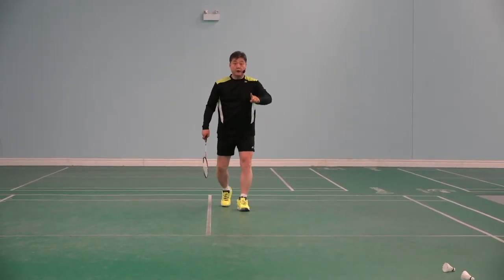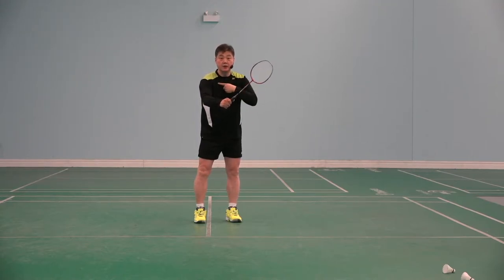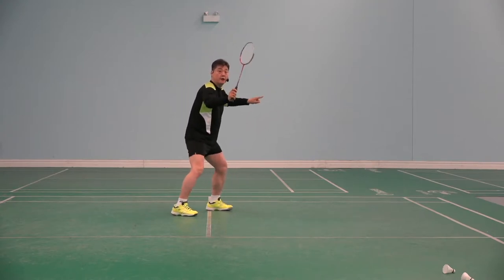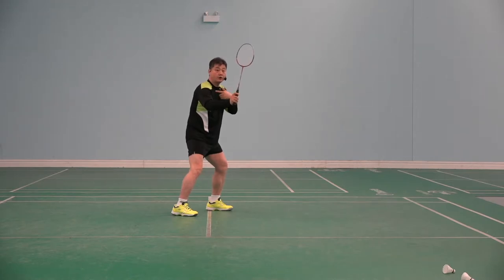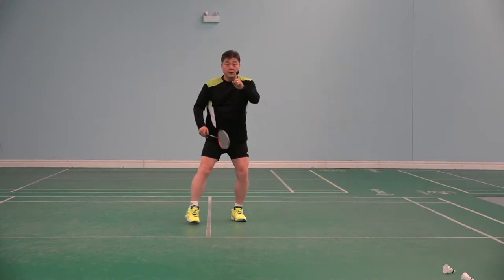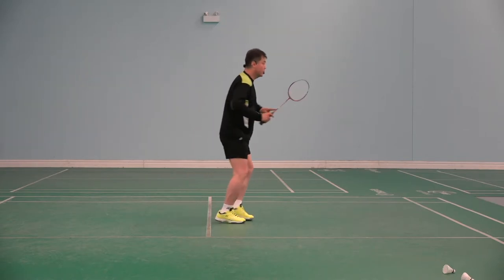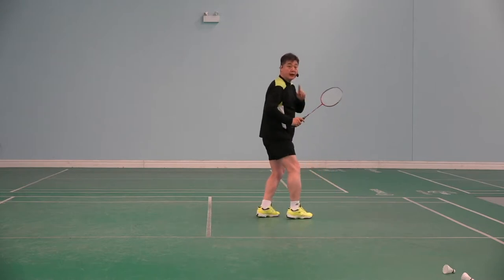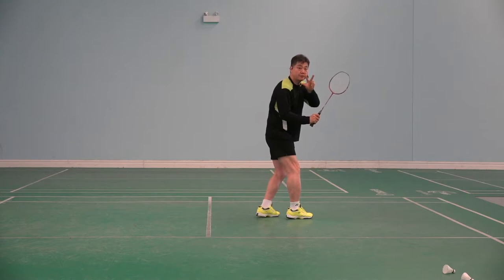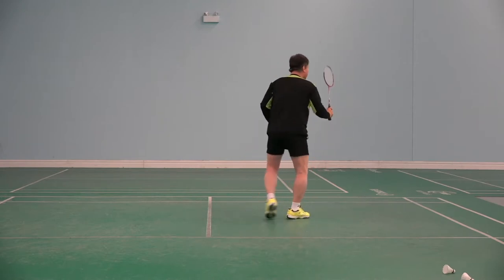Why? You have a racket length. You have arm length. You need space. Because the shuttle is there and you are away. The last step allows you to reach the shuttlecock with power. Bang! If you turn straight away and go to the shuttlecock: number one, not enough room; number two, your action will be only 30% as powerful as hitting from the side. So this is more powerful than like this.